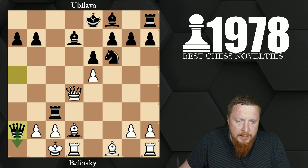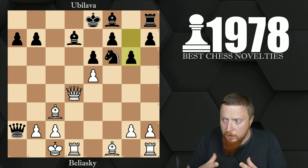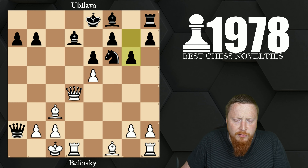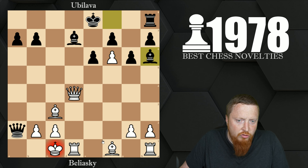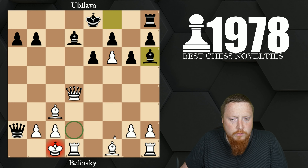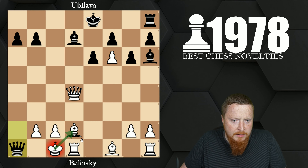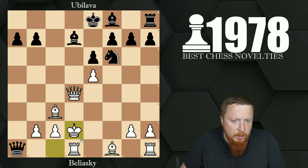Now bishop takes c3 is played because the king has to give it square. And now g6 is considered the brilliant idea that refutes this — remember, no computers around that time. If you take the knight, suddenly it's checkmate because after this check you take away the d2 square for the king, so a move like bishop d2 is checkmate — the king cannot escape. Checking here only helps white; the king is actually quite safe there with threats against the queen.